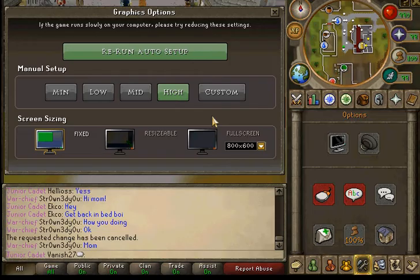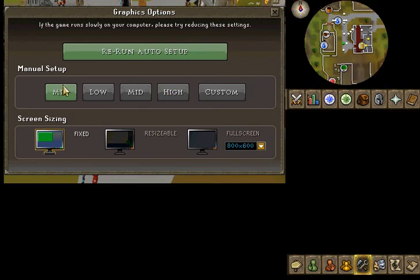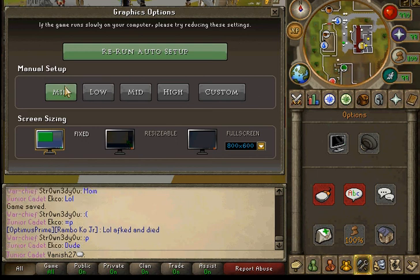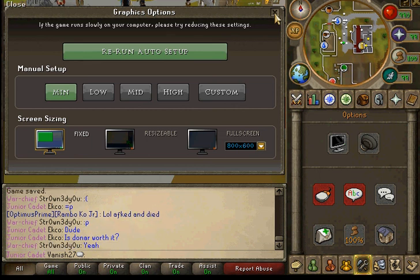Now if I click fix it'll go black screen again, it'll come back like this, and you just click minimum. That's your graphic settings right here. Basically if you want the least amount of lag as possible, you go to minimum, but it really just depends on what your computer can take.